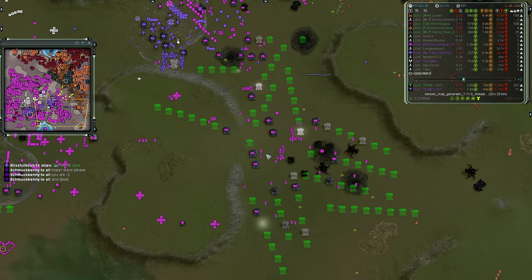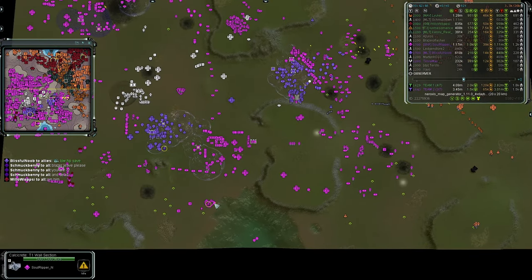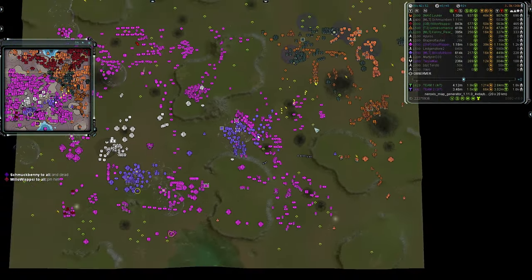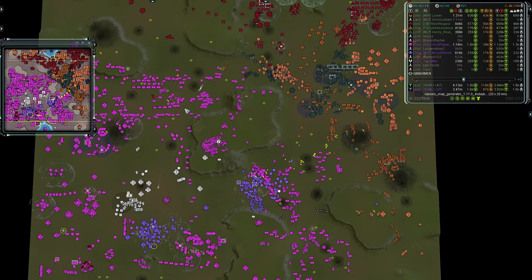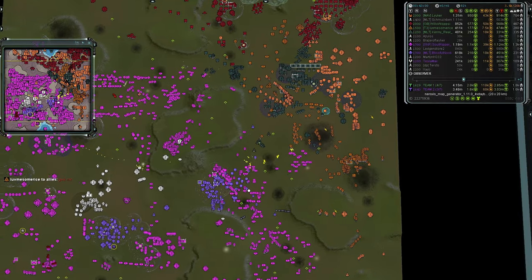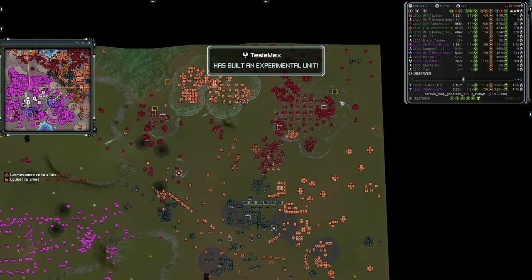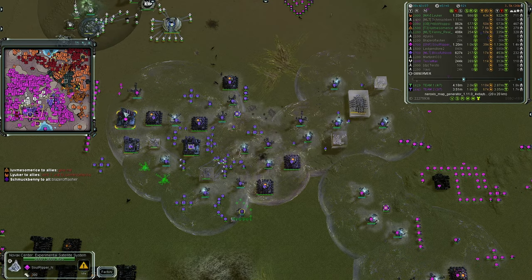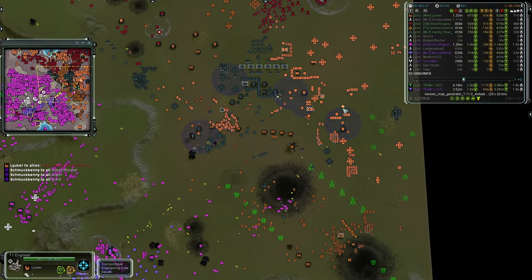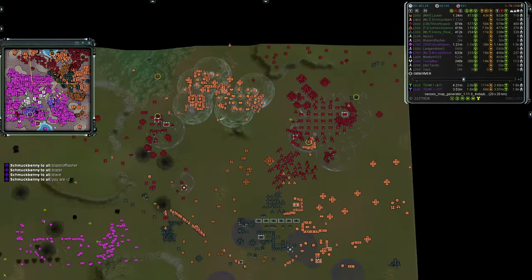The fat boy wreck is right there on Team One's doorstep — annoying but at least the wreck is nearby. The spam is real in the south. Blazer, please leave — you're at negative two. Schmuck Benny in chat suggests he should move. Soul Ripper Noob says 'hey don't attack me, I'm just going to hang out down here.' A zergling rush of spam — lots of hunters and Medusa — is real. A lot outbound from Team Two in the south. Team One doesn't even seem to know where their TMDs are. Blissful Noob has a satellite and is building his own nuke but not really focused on it.